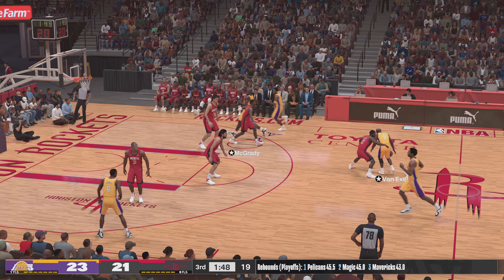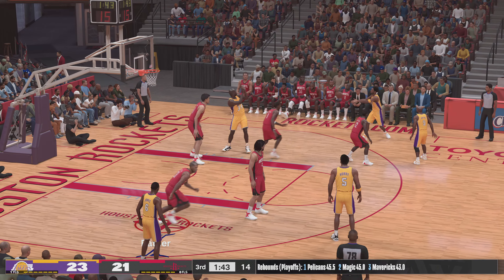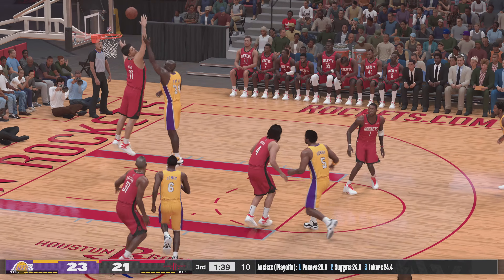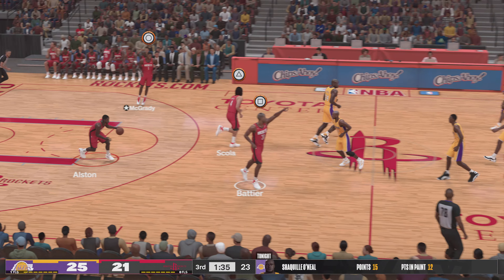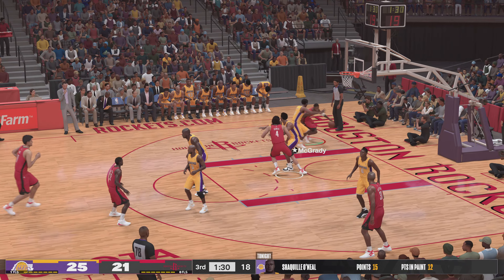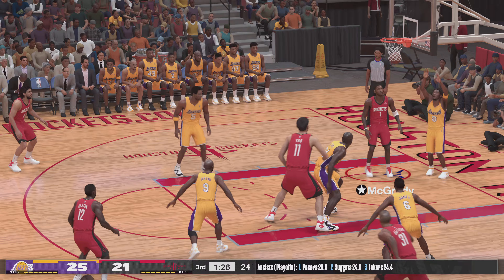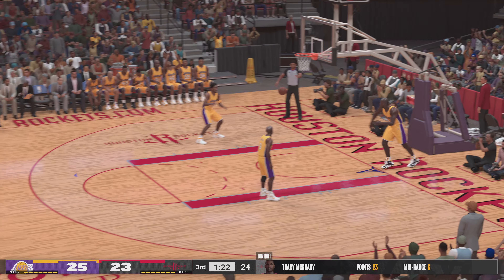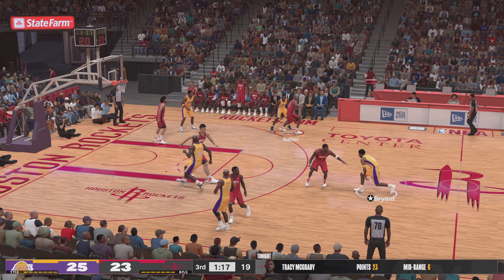1:49 left in the third quarter. Van Exel dishes to Bryant. Here's Shaq — that's in, coming off an assist by Kobe. Shaq's got the lead up to four now for the Lakers. We've gotten used to this kind of dominance from Shaq — he just knows how to take over games. Nice move, and that one's good. McGrady's got 23, and no matter what they've tried, the defense just has not been able to deny them the ball inside.